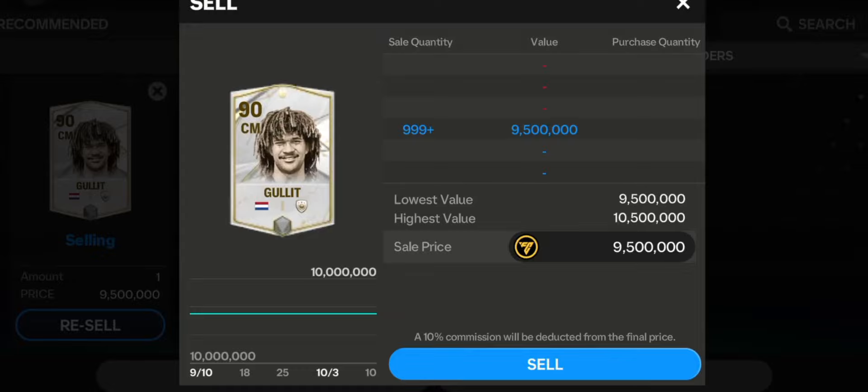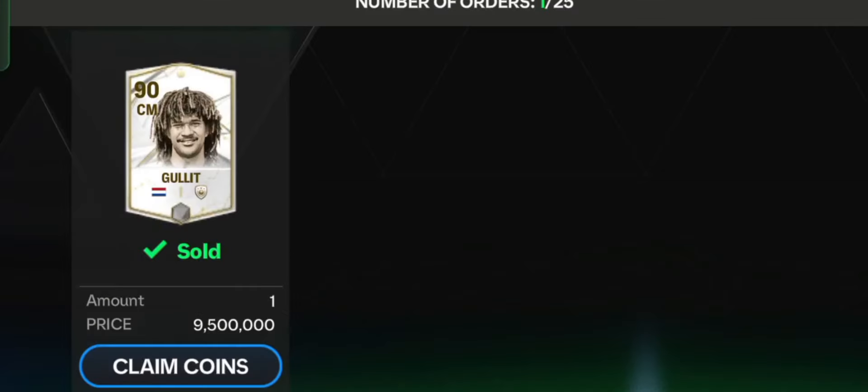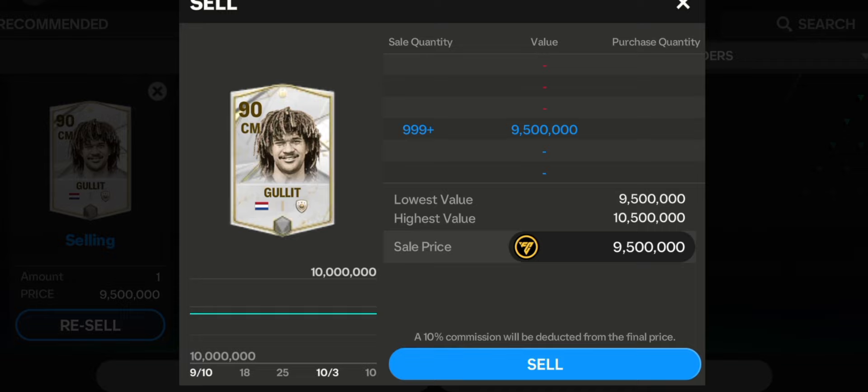There is always this problem of having too many sellers and no buyers in FC Mobile. How can you sell your player in this situation? You have over 999 sellers looking to make coins from selling one player, but no buyers. I was able to sell my player despite having 999 sellers in the transfer market.